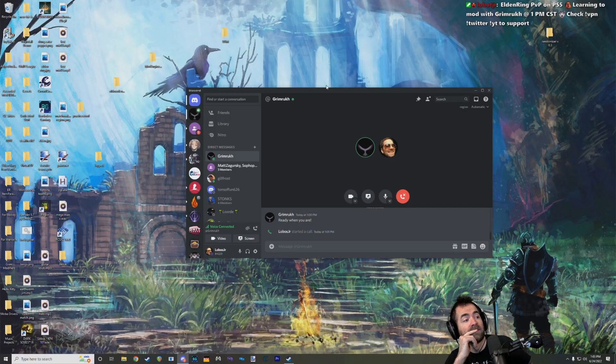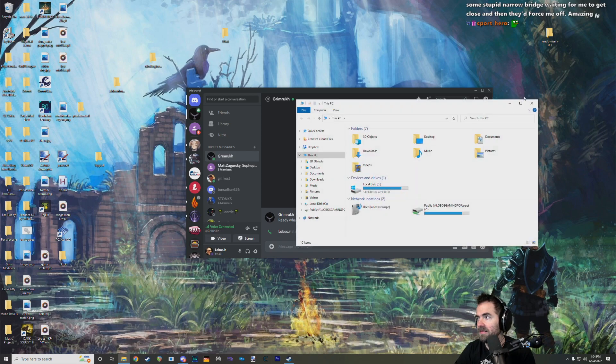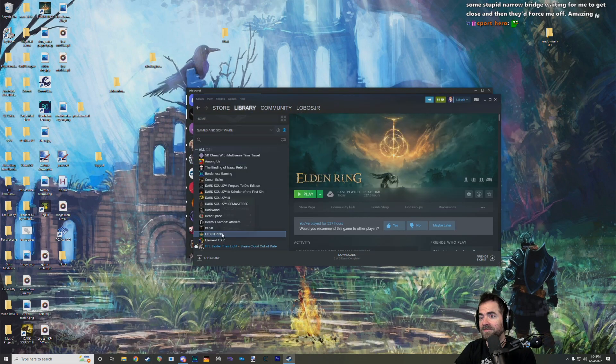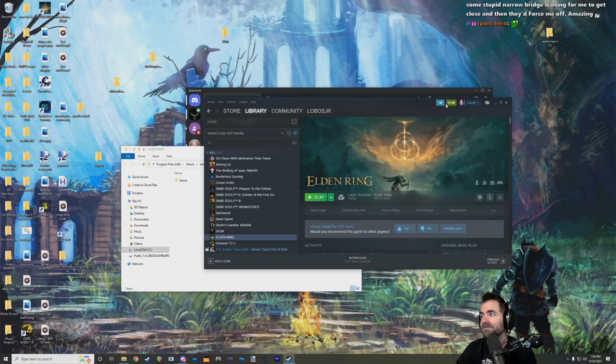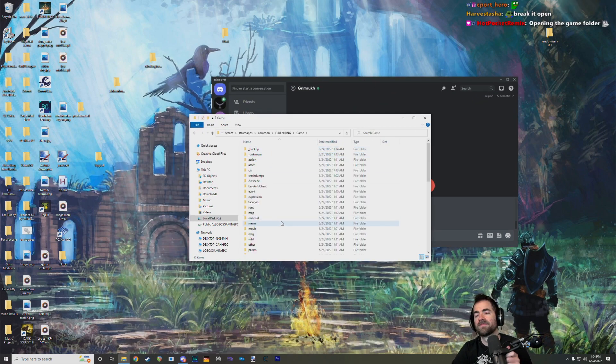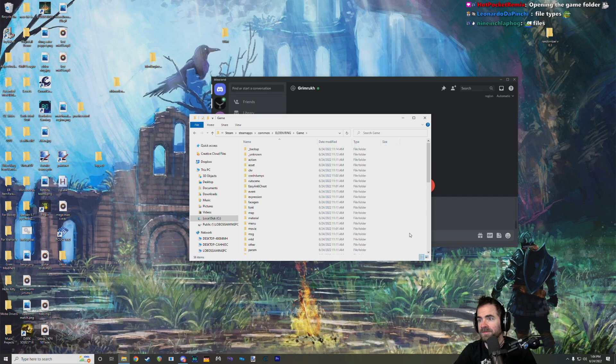Today we're going to open the game folder and have a look at the different kinds of files you see in there. A lot of these file types can be quite intimidating when they're just random extensions you have no idea what they are, with extra extensions put on top of them. Because they're also similar between the different FromSoftware games, it's really worth checking them out.